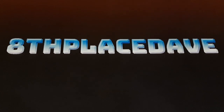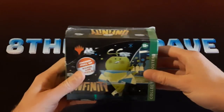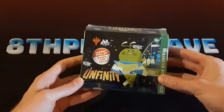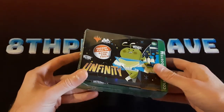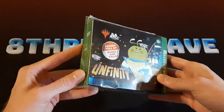So today we've got something pretty fun to open. We've got this collector box of Unfinity. I've never opened a box of an unset before, which will be pretty fun. And there's actually some pretty decent stuff in here — obviously the Shocklands, specifically the Galaxy Foil ones. It'd be cool if we can get a couple of those.